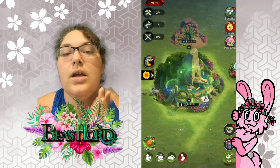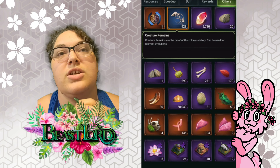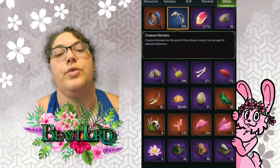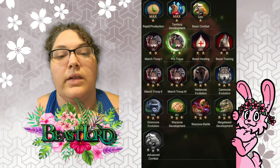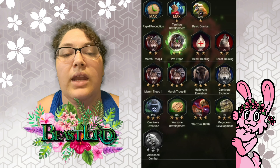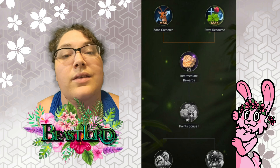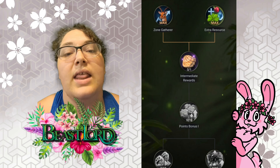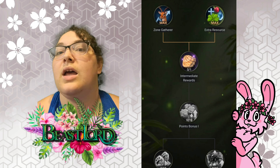What you're going to want to do is save up all your creature remains for evolution day and use them all on evolution day. We just finished evolution day so I'm running low. The first thing you're going to want to dump all of your creature remains into is your war zone development.